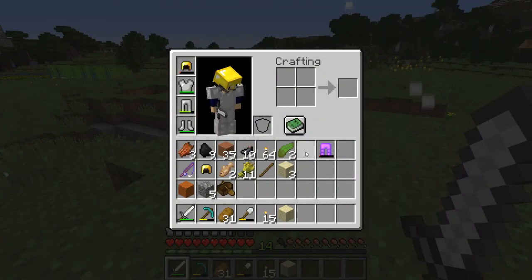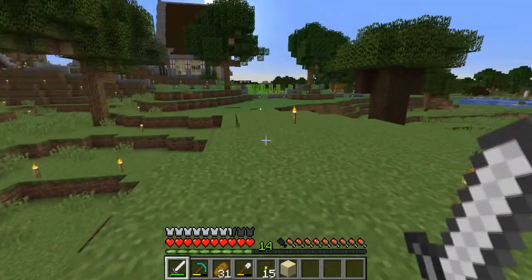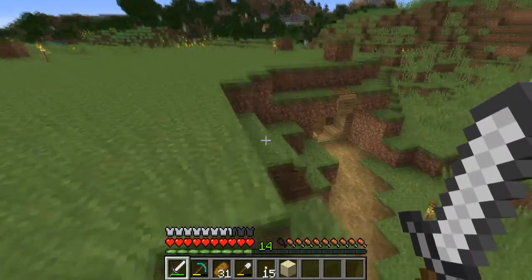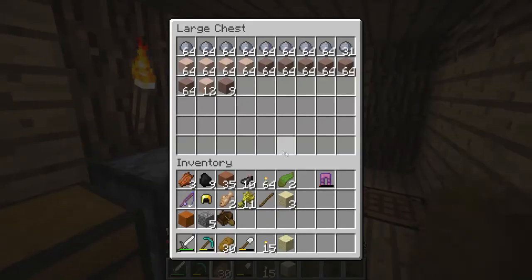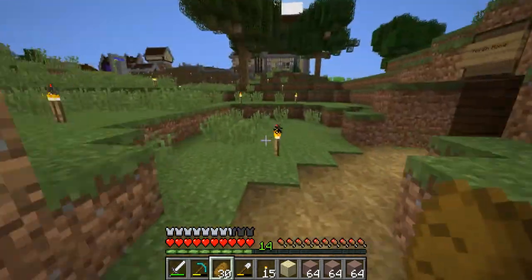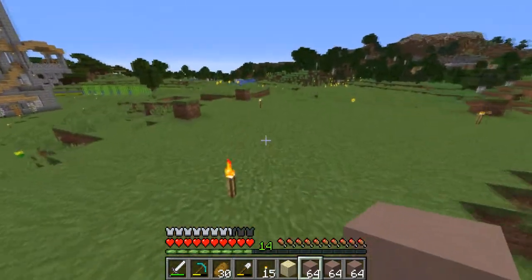I've got some enchanted books — fire protection, nice. So we're back to the community area and we're going to start building the house. It's going to look completely different compared to these two, but that is 100% intentional. First thing I need to do is get all my light gray blocks and show you what sort of building style I'm going for.